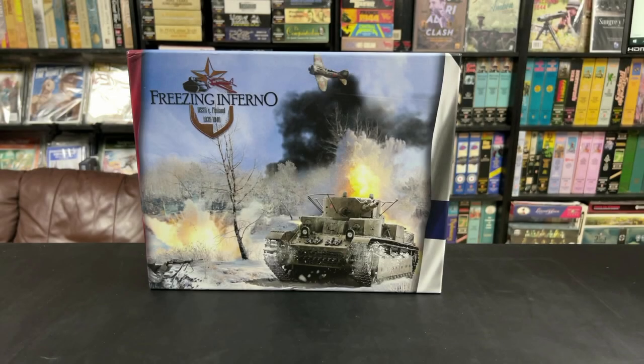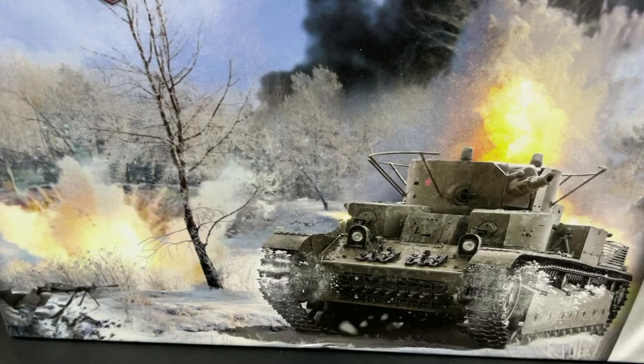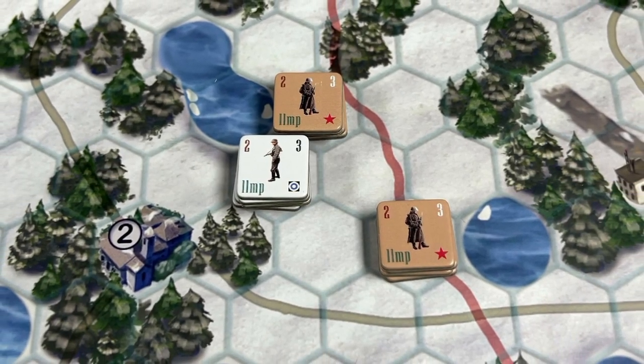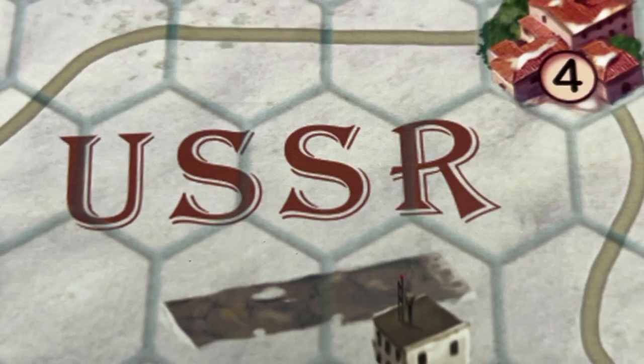Stuka Joe here. Today we're going to take a look at this game, Freezing Inferno, USSR vs. Finland 1939-1940. This is a game designed by Vukashin Nishavich and to be published through a Kickstarter campaign by Princeps Games. This is a two-player strategic game of the Winter War, the conflict between Finland and the Soviet Union.